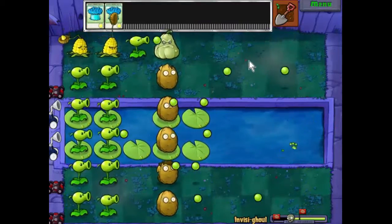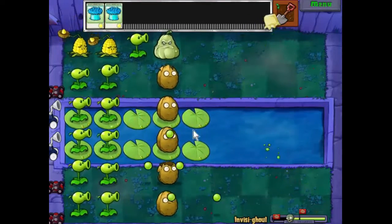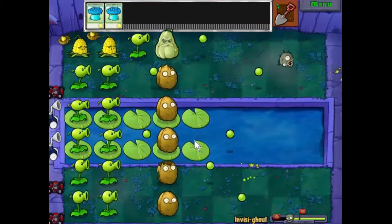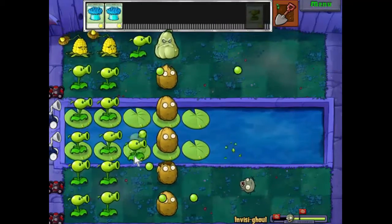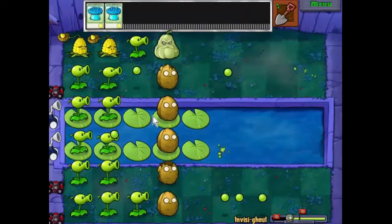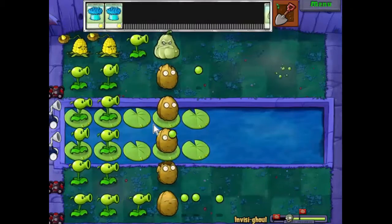The reason I'm putting these lily pads here is the dolphins will get up to them, jump over them, and then get blocked by the walnuts. That sounds horrible, doesn't it — 'I got trapped by the walnuts, I couldn't see straight for a week.'